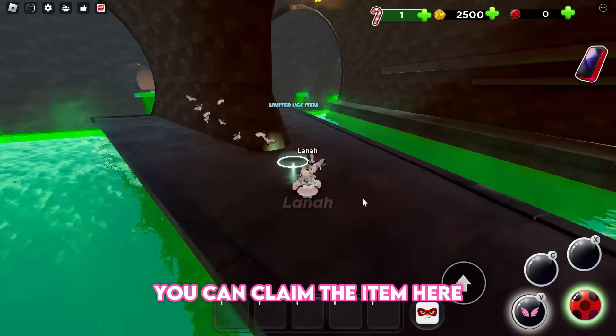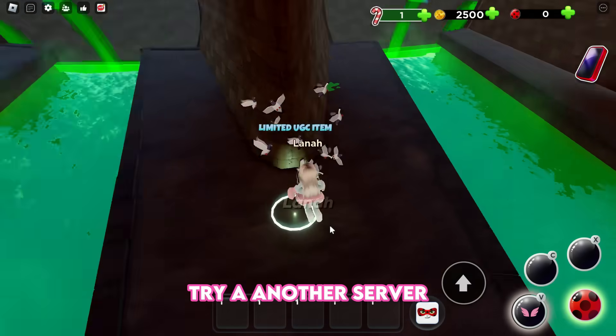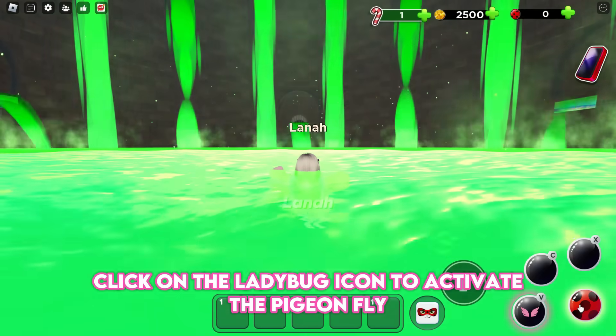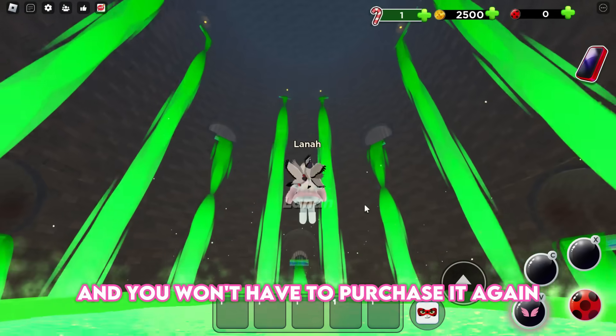You can claim the item here, but if it was bugged like it was for me, try another server. When you re-enter the sewers, click on the ladybug icon to activate the Pigeon Fly — you won't have to purchase it again.